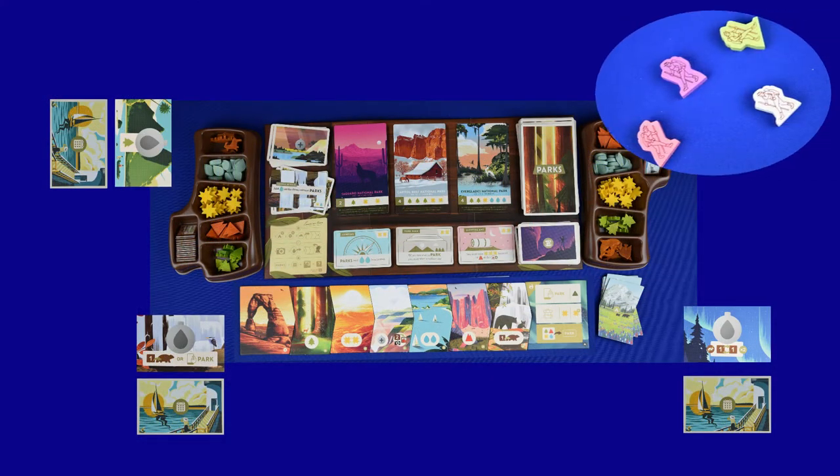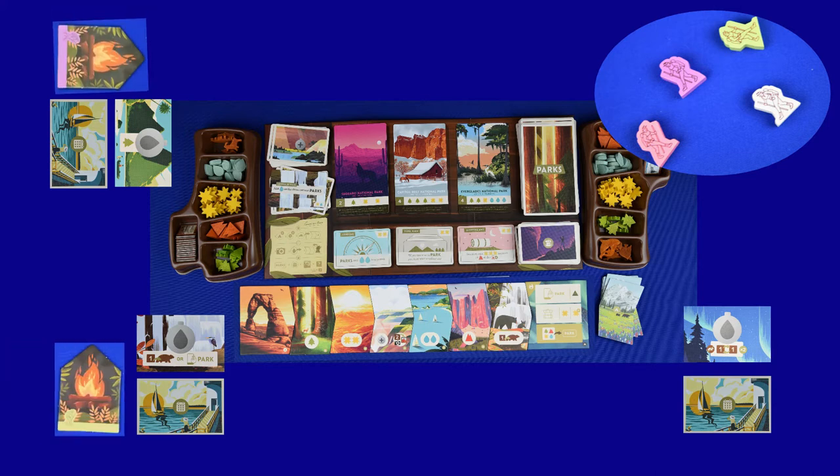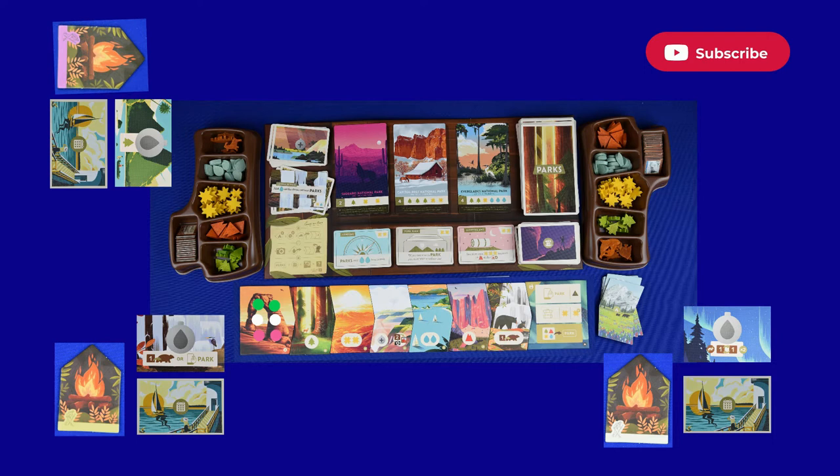Each player chooses a color and collects their two hikers and corresponding campfire. Place the campfire lit side up in front of you and place your two hikers on the trail head tile. Select a player to be first and give them the first hiker token. The player to the right of the first player will receive the camera.